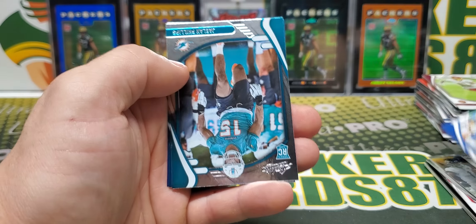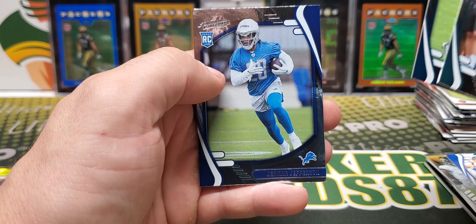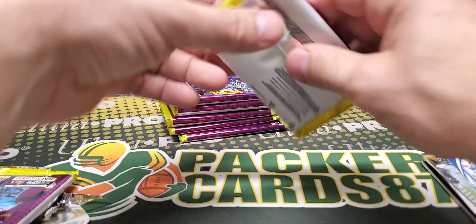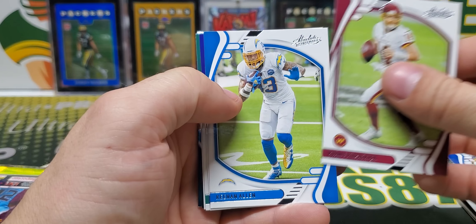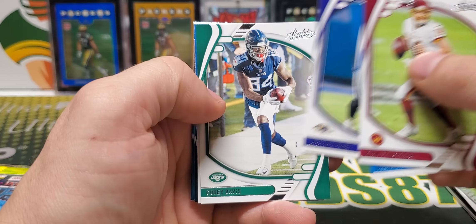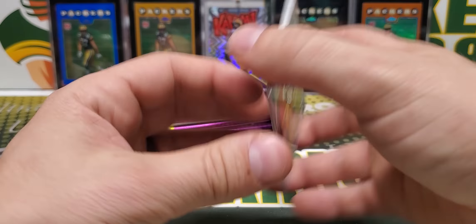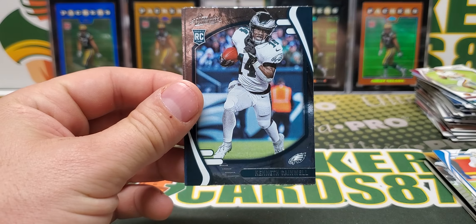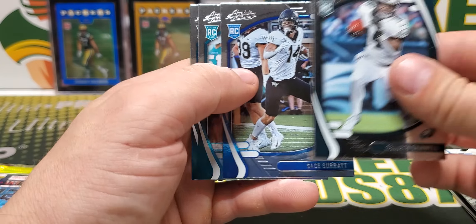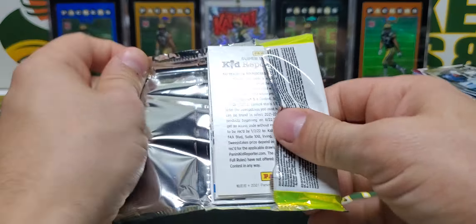Aaron Donald green. Rookies are going to be Jalen Phillips, Etienne, and Jermar Jefferson. Corey Davis, Justin Herbert green. Gainwell, Sage Surratt, Phillips, and Etienne — some of the same rookies that we've already seen here.